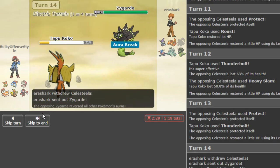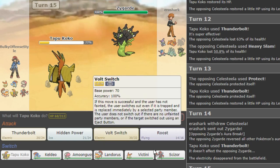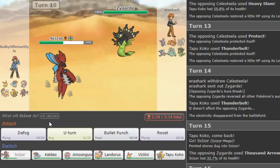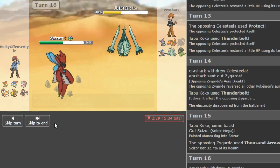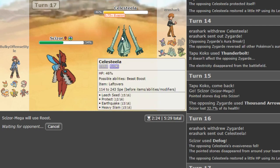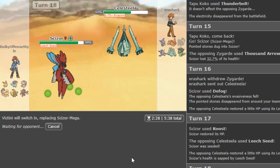He keeps making this awful play — I already predicted it once, I showed him that I can predict him easily if I want to. But I don't think it's necessary. He could double into Zard and put some pressure on me, but he's just not doing it. These rocks are really annoying so I think I'm gonna Defog this time, because I also have this in the back to come in on Zygarde at least once. Now we know he can't touch me so I can literally Roost on this.